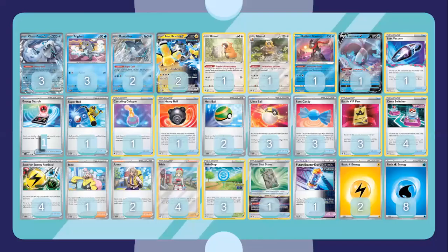We play three copies of Chien-Pao ex — pretty much the bread and butter of the archetype. It has an amazing Shivery Chill attack, getting any Water Energy from your deck, and Hail Blade dealing 60 times the number of Water Energy you discard from all your Pokémon in play. Pretty much five or six energies guarantees a KO on everything. We play a three-two Baxcalibur line.